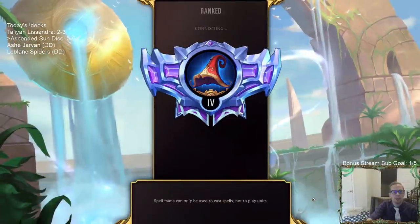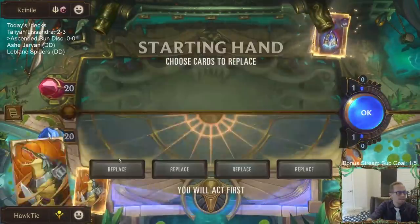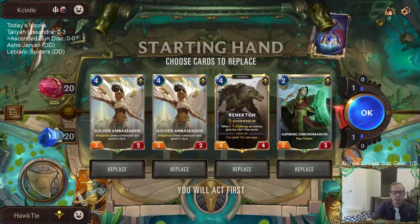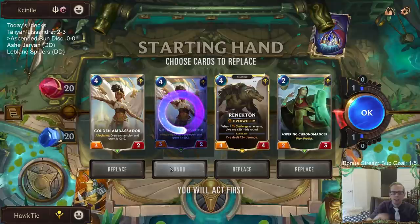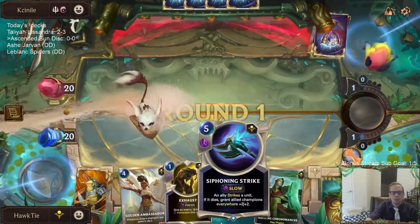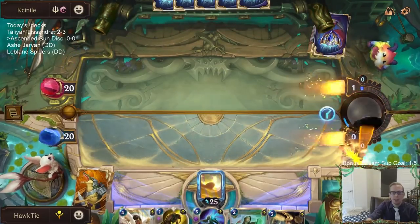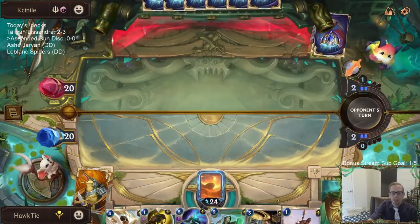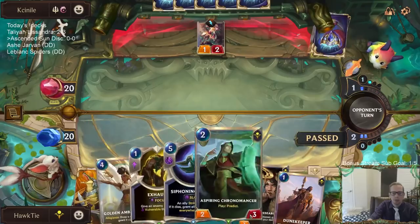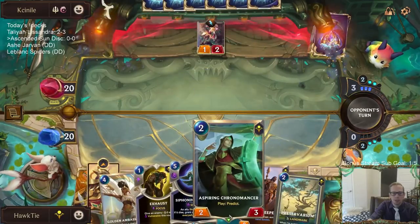Our first game opens against Fiora/Shen — super good matchup challenge. We need interaction with Fiora for sure. I love Golden Ambassador but it's not interaction and we need interaction. I'm going to mulligan but keep one Golden Ambassador — it can draw a six-six Renekton. Though it doesn't die to Fiora immediately by itself, they'd have to use a spell. We'll keep two spell mana and play Researcher, holding the other card after.